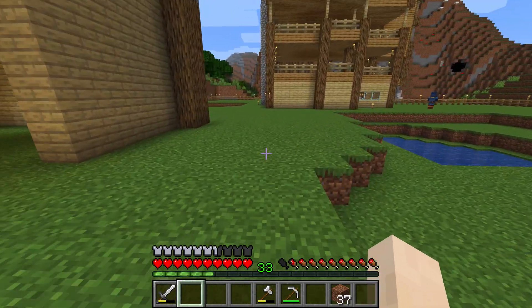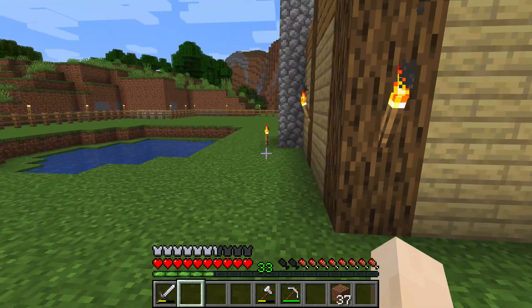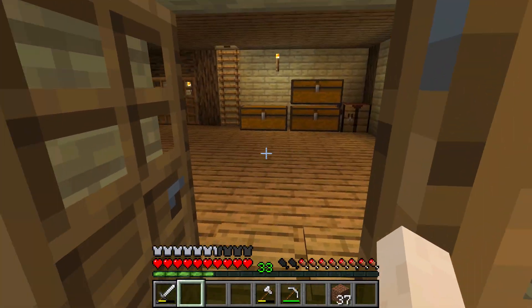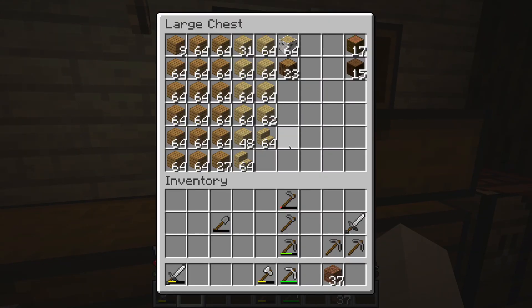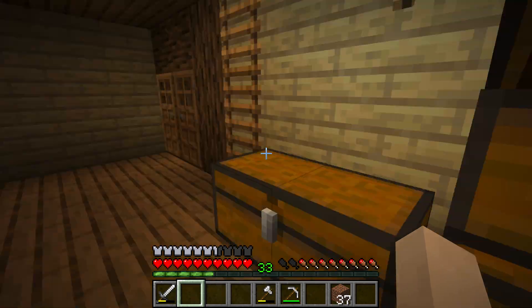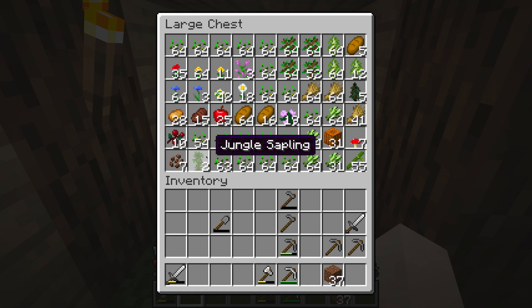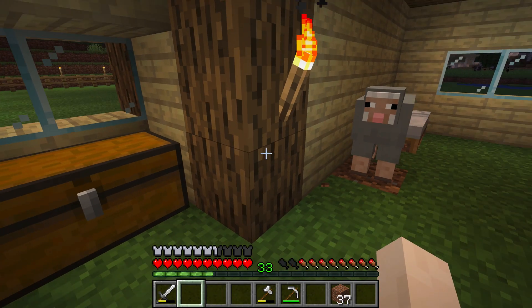Between the two adventures I went on and updating the farm, I got a lot done between videos, so pretty happy with the progress. I was also able to get some spruce and jungle saplings. We got some more pumpkins, sweet berries, cocoa beans, and bamboo. So we got a lot of things on our travels.